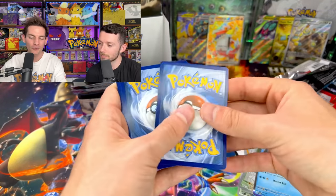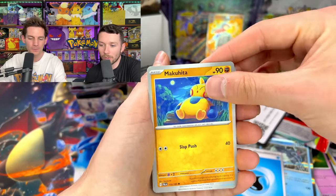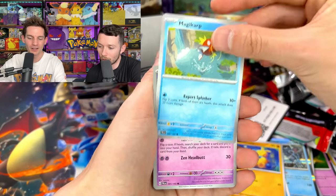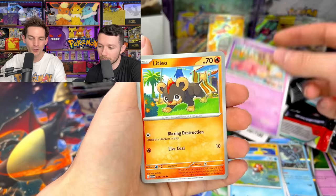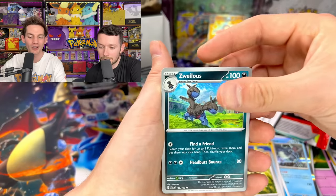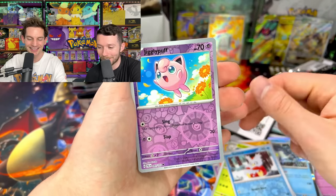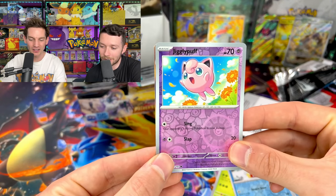Do you think if I'm going after a complete set it's going to be really hard to get everything? The art rares are going to take you the longest — you'll probably pull all the secret rares and stuff before you pull all the art rares. Magikarp. Slowpoke. How hard is it going to be for me to get a gold Chinpao or alternate art Chinpao? It's just all really difficult — the pull rates seem pretty good though.